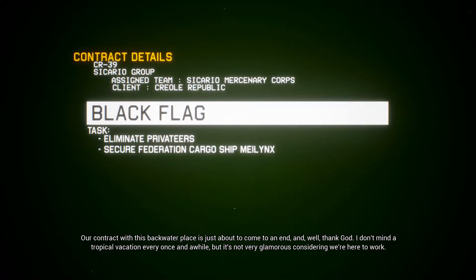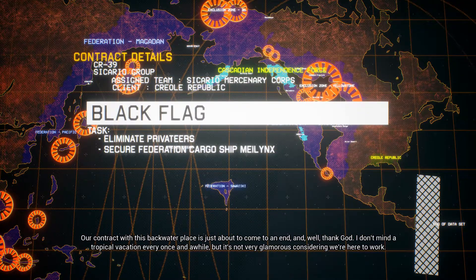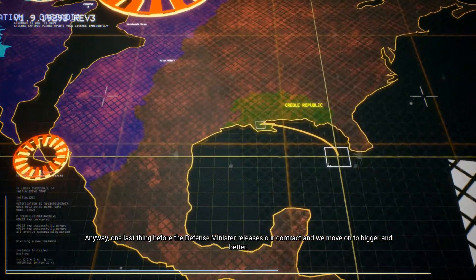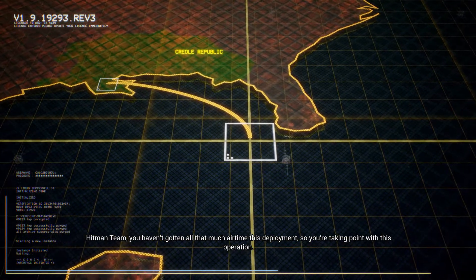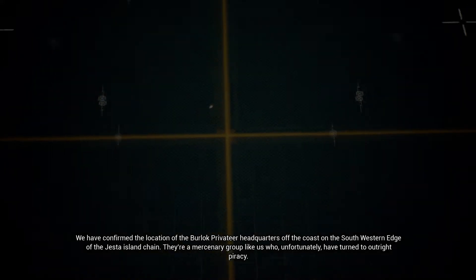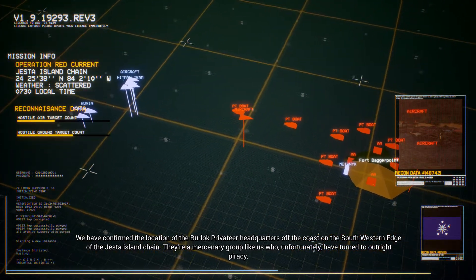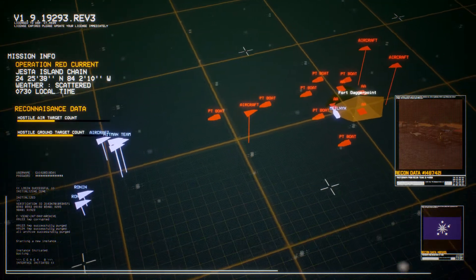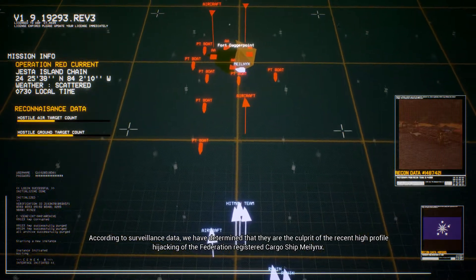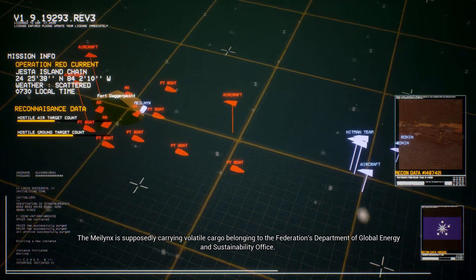Our contract with this backwater place is just about to come to an end. Not very glamorous considering we're here to work — one last thing before the defense minister releases our contract and we move on to bigger and better. Hitman 2, you haven't gotten much air time this deployment, so you're taking point. We have confirmed the location of the Burlock privateer headquarters off the coast on the southwestern edge of the Jesta Island — they are the culprit of the recent high-profile hijacking of the federation-registered cargo ship Maylinks, supposedly carrying volatile cargo.